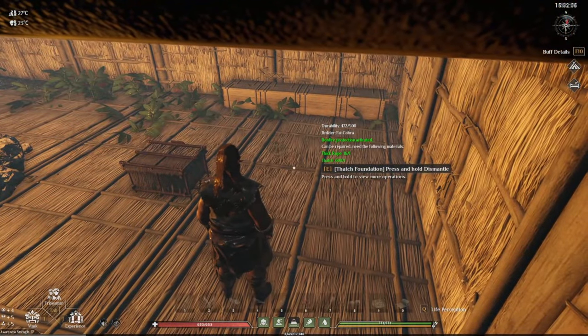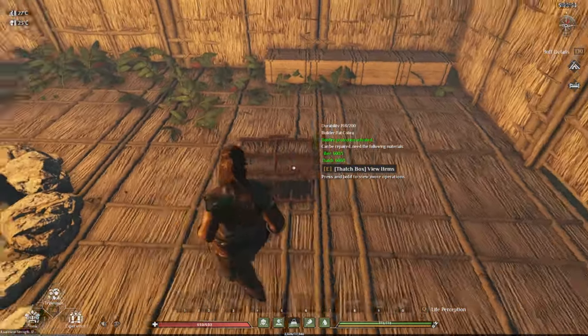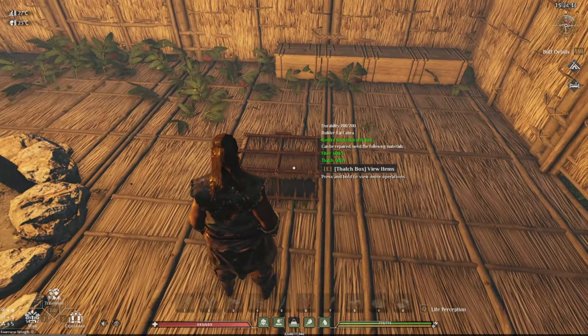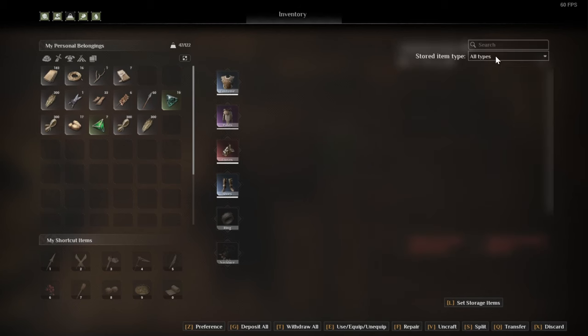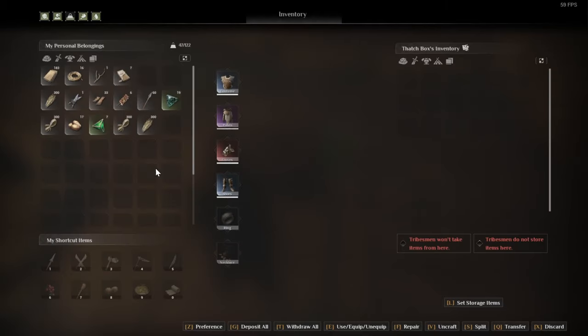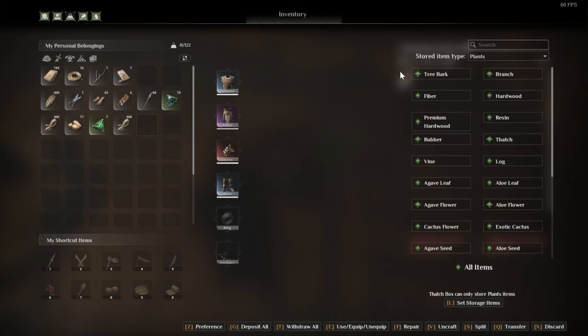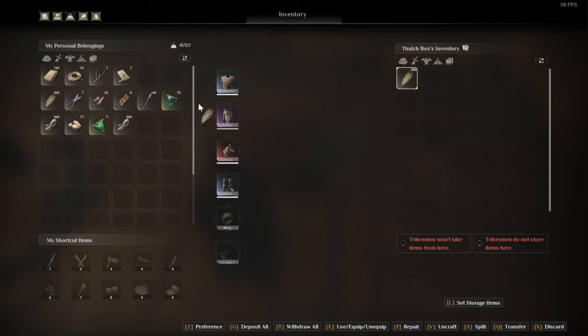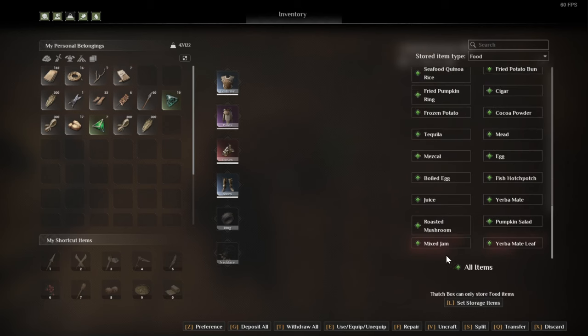Tip number two is how to keep your base nice and organized. This is a trick I didn't know for quite a while — you can actually sort your boxes by type. Go up to any box, open it up, and at the bottom right you'll see the option to set storage items and filter by type. It has to be empty for this to work. If it's not empty and you set the storage type to weapons, it will not let you because it's not that type. So you want an empty box, click set storage items, and select a category — for example, food.